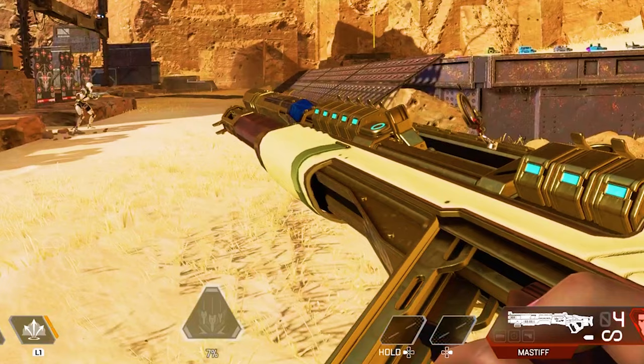These little attentions to detail make the game so cool. Now I don't have many of the legendary Massif skins, but if you do, let me know down below what some of the other unique shotgun shells look like. Subscribe for more Apex content.